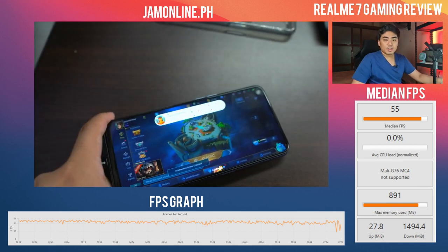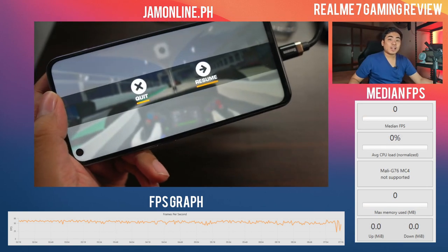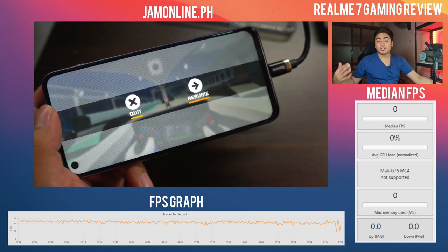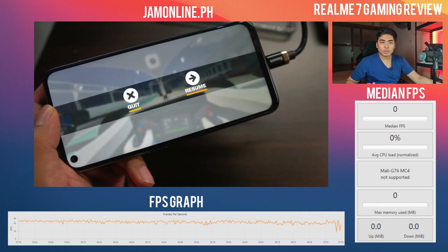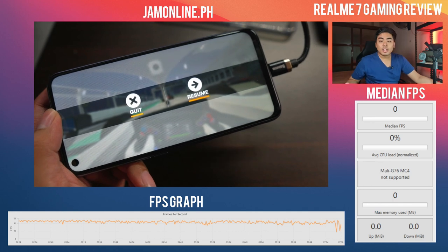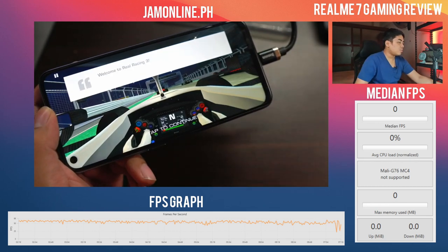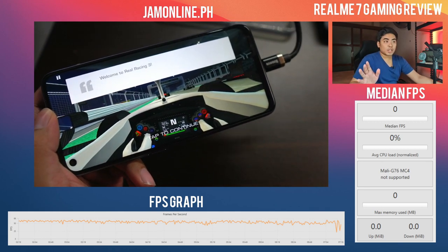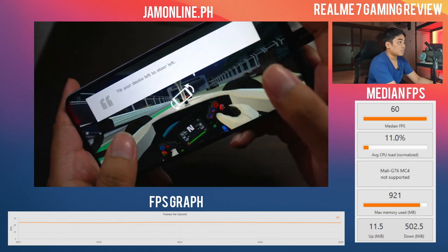Now let's move on to Real Racing 3 and see if the 90Hz display can push 90 FPS. This game is capable of up to 144 FPS on some devices. Previously, even on the 90Hz Realme 6, we couldn't reach 90 FPS — it capped at 60. Let's start the game bench and see if the Realme 7 can break that ceiling. Our game bench is starting now.